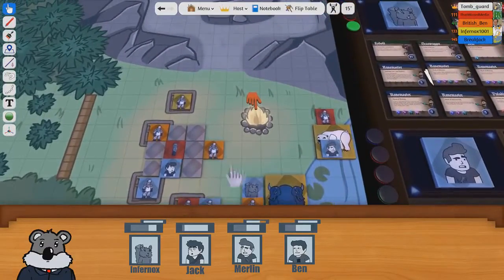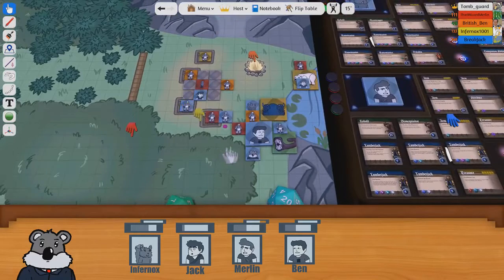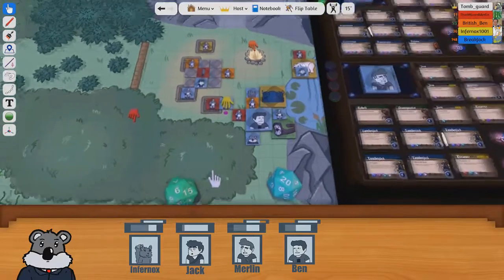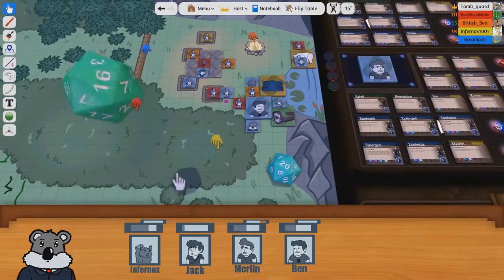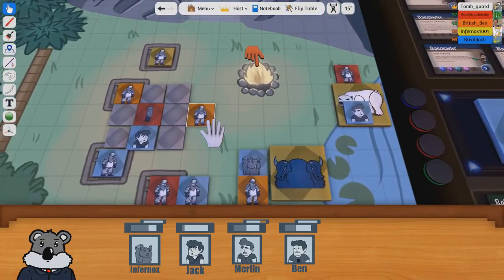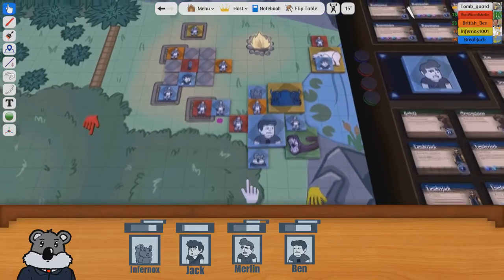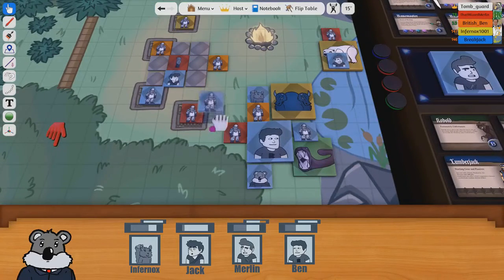This guy is binded, so he is going to cast a flare. He throws the flare aiming for Infernox but it just goes over and into the water. Nice. This guy is going to try and open this cage.